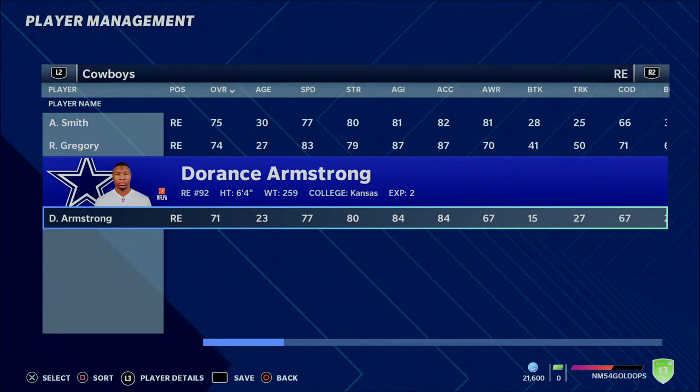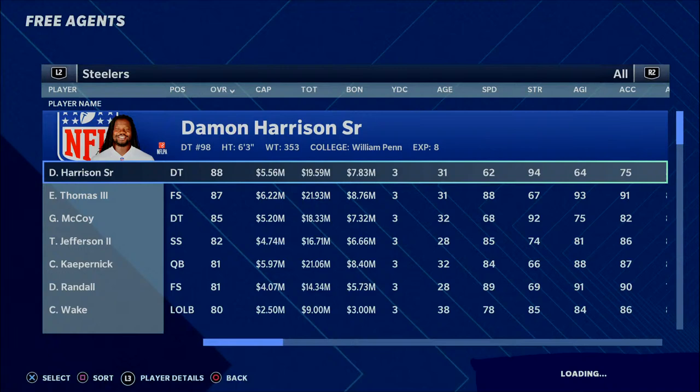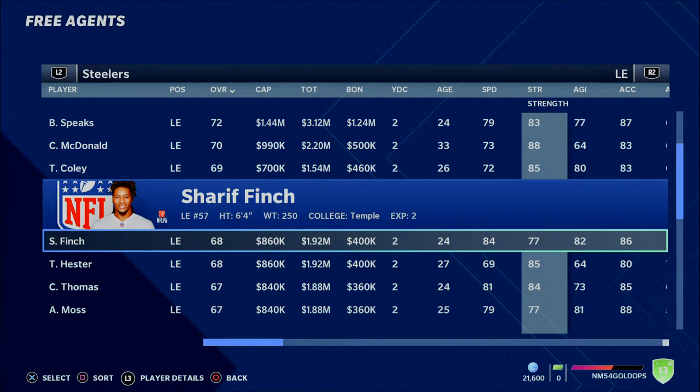Most of these players are going to be guys that are either quick with the speed and athleticism to get to the quarterback, or they have good finesse moves or a good pass rush move, because that is a 4-3 defensive end's primary role. The next player is actually going to be the only free agent, and we're going to talk about the same player from the 3-4 video — Sharif Finch. He's a 24-year-old, 68 overall out of Temple. Very solid player.